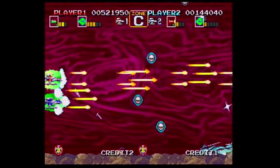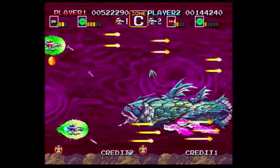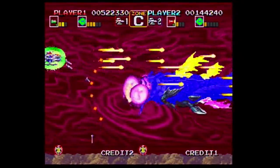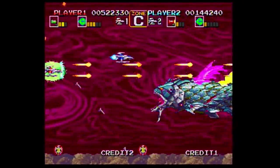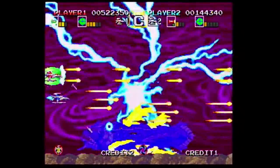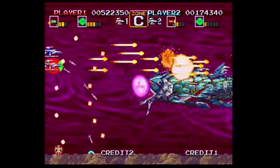Some enemies will leave behind upgrades when they are defeated, and you will definitely want to collect all of them. The red ones will upgrade your air shot, green increases bomb power, blue will give you a shield, violet gives you another black hole bomb, silver nets you bonus points, and the uncommon gold upgrade will destroy all the enemies on the screen.